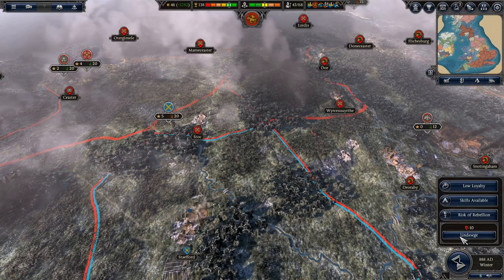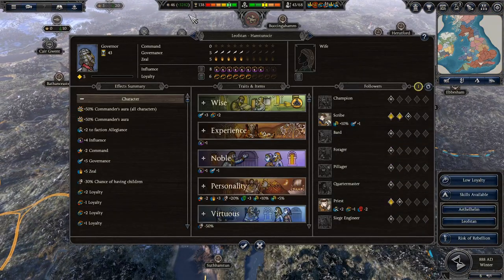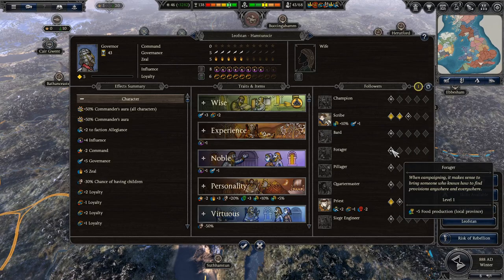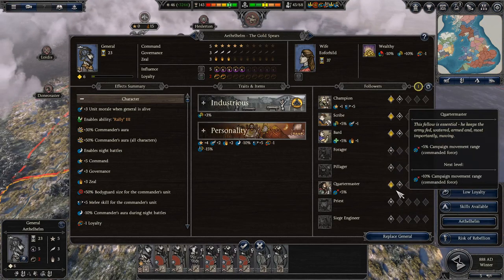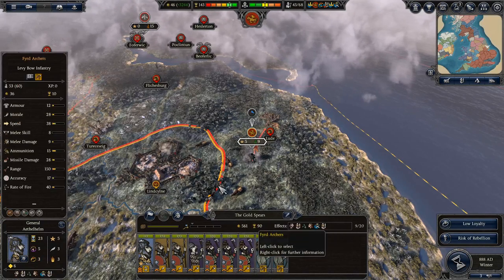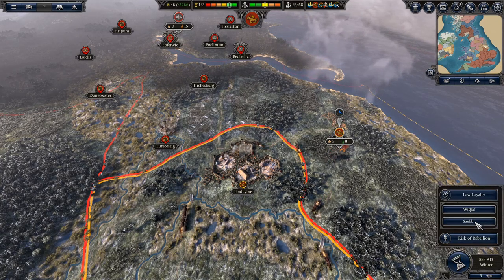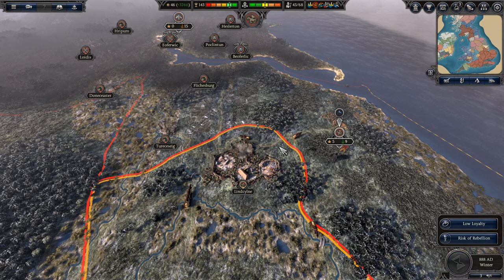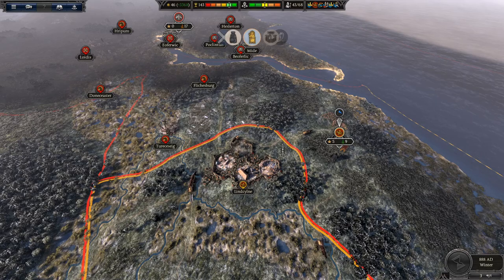Risk of rebellion — not surprised. I'll put a governor in there. This 20-stack is a strong one. Let's come across and secure Nottingham, then go north, because all their armies are in the west and we really need to deal with them first. Low loyalty — one more turn of this. We can deal with the loyalty problem. If there's a rebellion in Lincoln, I'll put a governor in there next turn. We have plenty of money now to afford it.